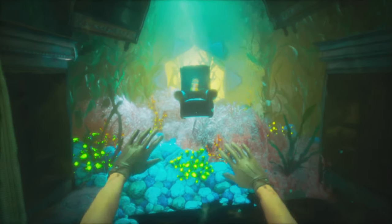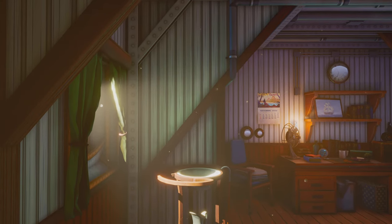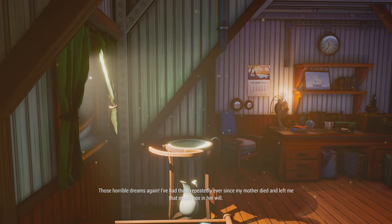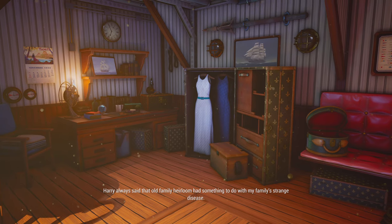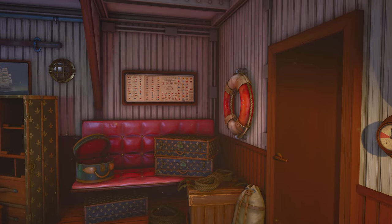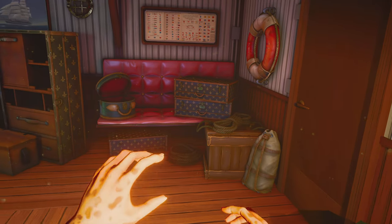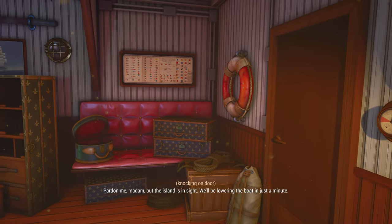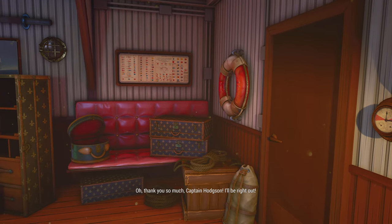A music box appears — it's broken, and she has to fix it. Then she wakes up: 'Those horrible dreams again.' Just like any Cthulhu game it started with a dream. There's dialogue about her illness: 'If the doctors won't give us an answer about your illness, I'll search for one myself.' The captain announces the island is in sight and they'll be lowering the boat in a minute. She thanks Captain Hodgson and prepares to head out.